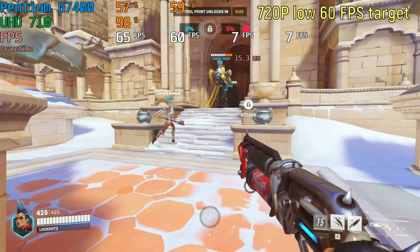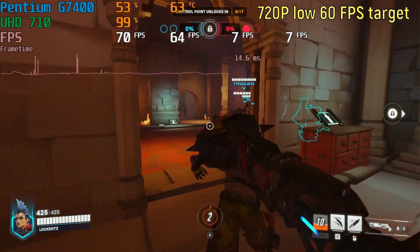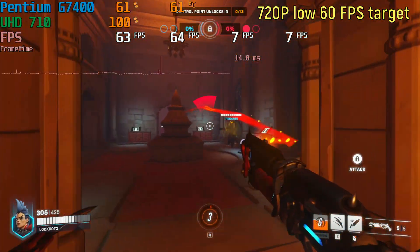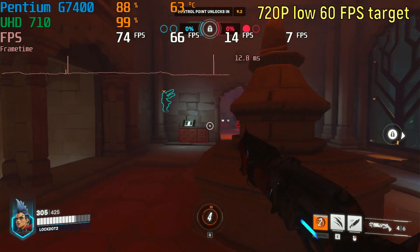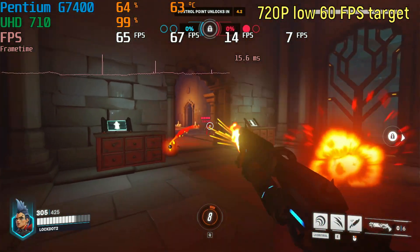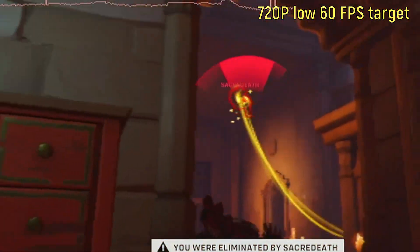Then at 720p, I set a 60 frames per second minimum frame rate, and it was reaching that 60 FPS, but it looked noticeably worse than it did at 1080p with the same settings and resolution FPS target. So I don't see a reason to go to 720p in this situation.